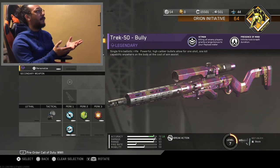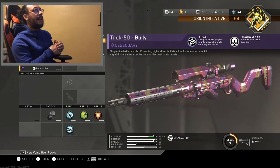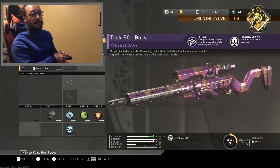I have the legendary variant for this weapon, which is called Bully. For the first perk, it has a perk called Hitman, which says killing all enemy players grants a large bonus to your payload meter. And we also have Presence of Mind, which says infinite hold breath duration, which is great for whenever you're running a sniper rifle.